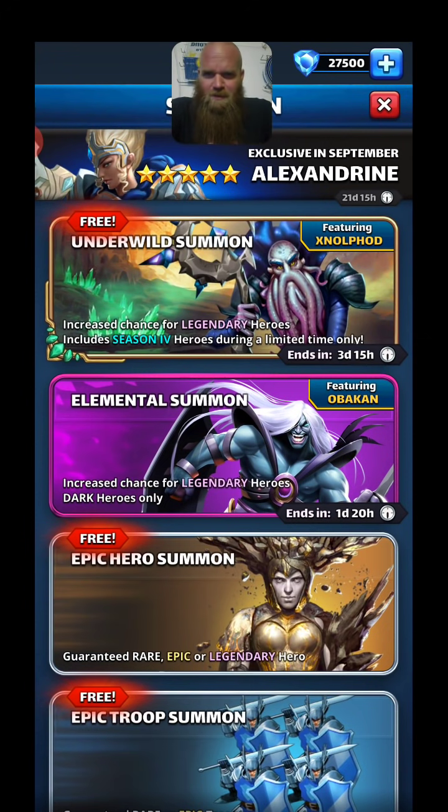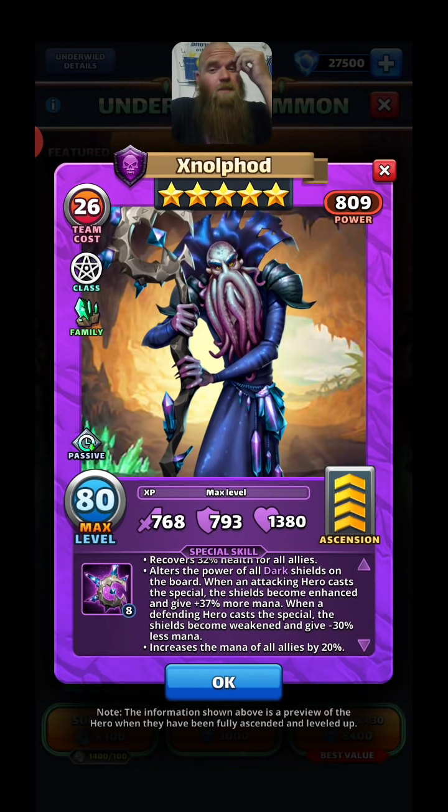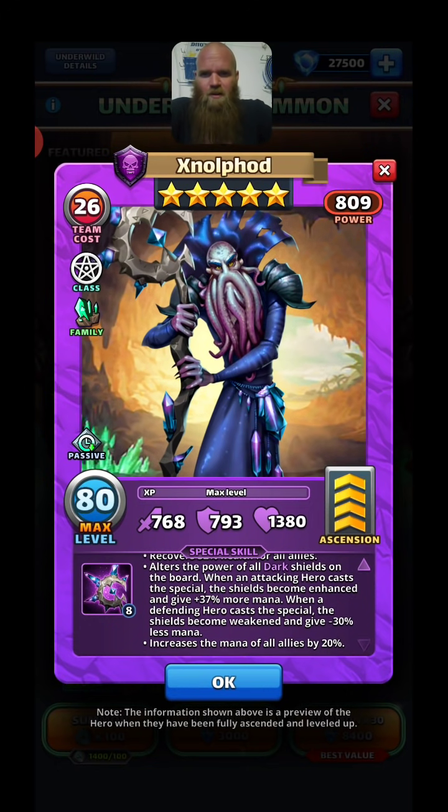Good morning everyone, it's Thursday morning, my day off, so pop top like normal. Kind of excited about these two new featured heroes - they definitely seem badass. This one's a healer, average speed, not slow, gives dark tiles the mana boost which is huge. The factor I like most is it increases the mana of all allies by 20, which could make fast heroes need only six tiles after their first fire, basically making them very fast heroes.